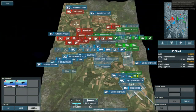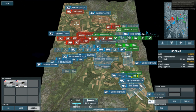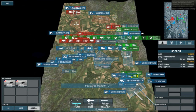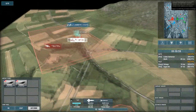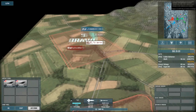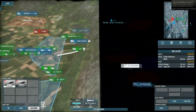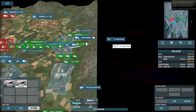I always use my F-117 Nighthawks as CV killers — command vehicle killers. I use Recon Infantry to spot their CVs at their flags and send my Nighthawks to go around the map, sneak into their base, and drop the GBU-10 on the CV. That's precisely what I'm doing right now.